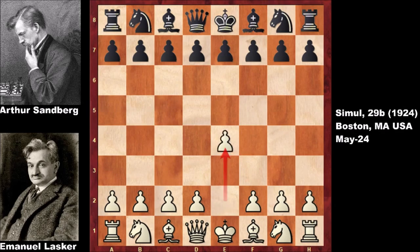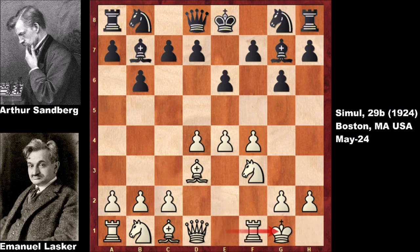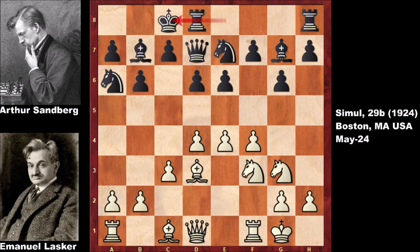In this chess game, Emmanuel Lasker starts with e4, and his opponent playing the black pieces responds with g6. Then f4 by Lasker — this is known as the three pawns attack. The game continues with b6, double fianchetto, bishop to d3, e6, Lasker castled, knight to e7, knight to c3, d6, knight to e2, knight to a6, c3, queen to d7, knight to g3. Sandberg also castled from the opposite direction.